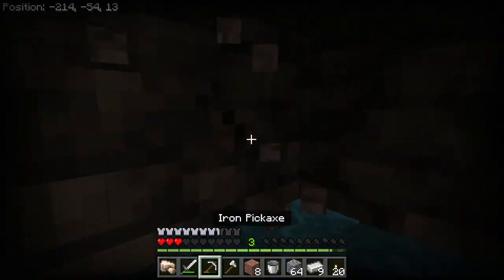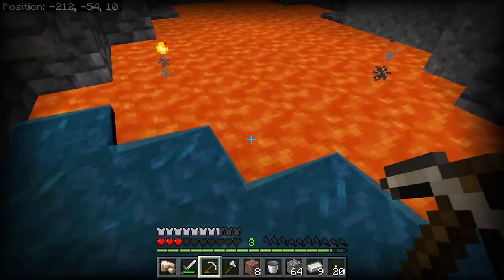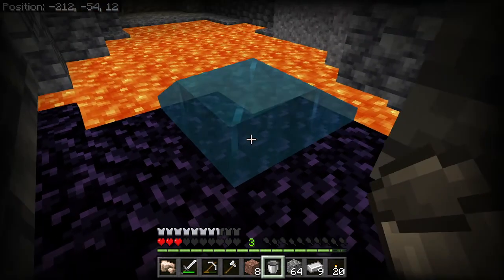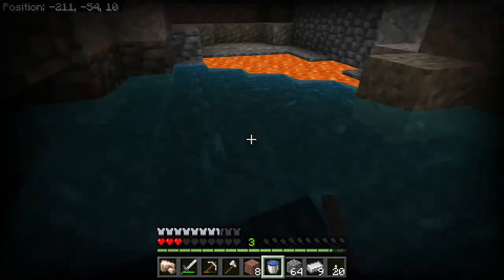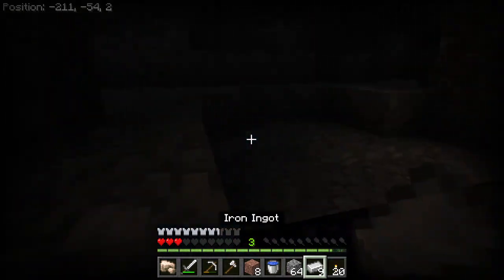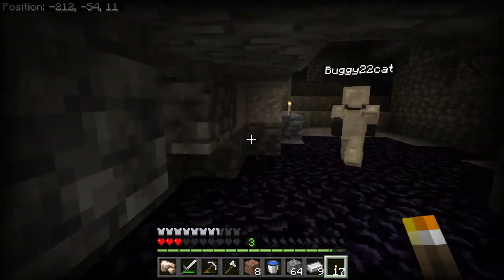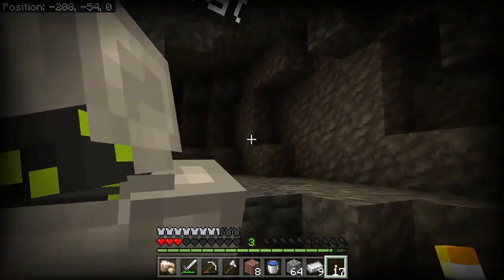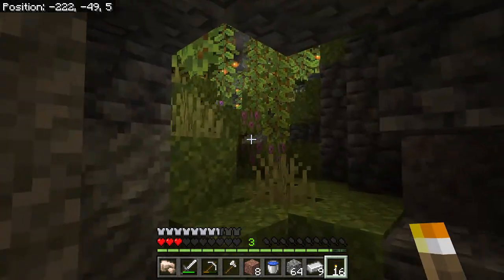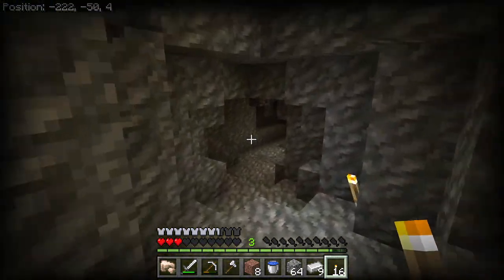Okay, we found the cave. The water activated — make a trail of torches. Anything back here? Is this like a giant circle? Yeah, it's a giant circle.